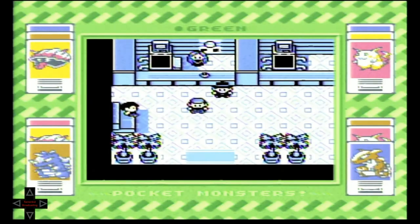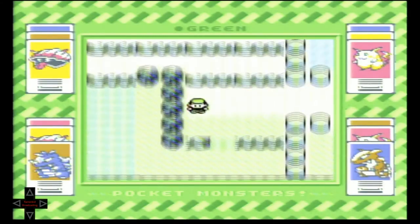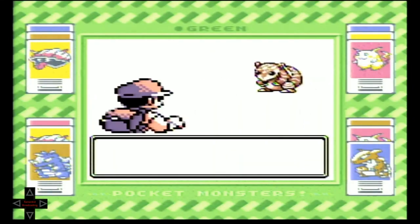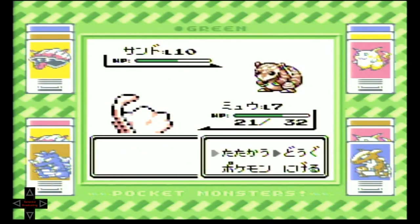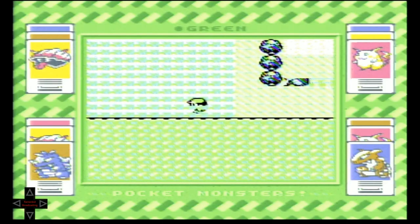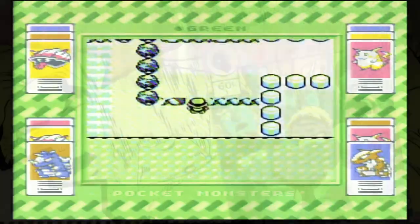Heading to the Pokémon Center now. The first thing we run into is a Sandshrew — I haven't caught one yet. We can give Mew a little test run here and show you what he's got, making sure we get the Sandshrew down enough to catch it. And that's all I've got to show you today — that's how you catch Mew in the old Pokémon games.